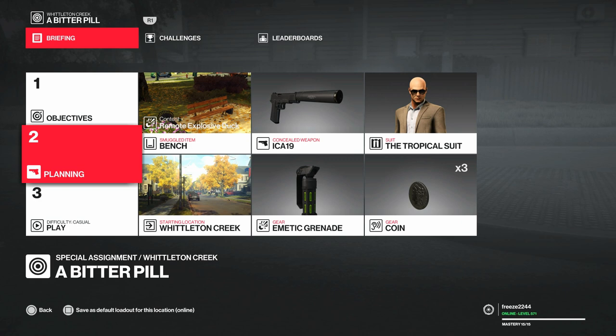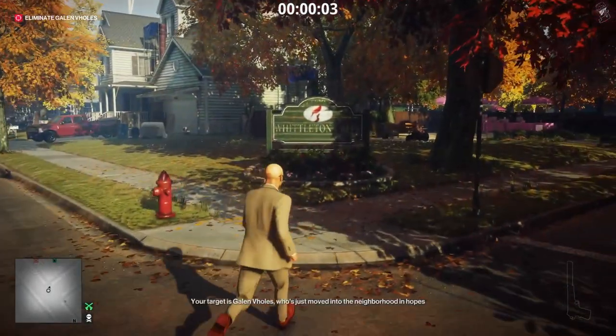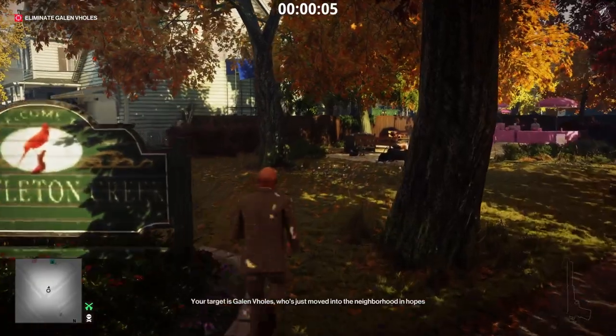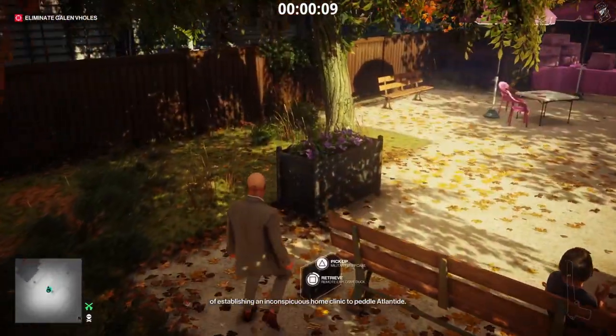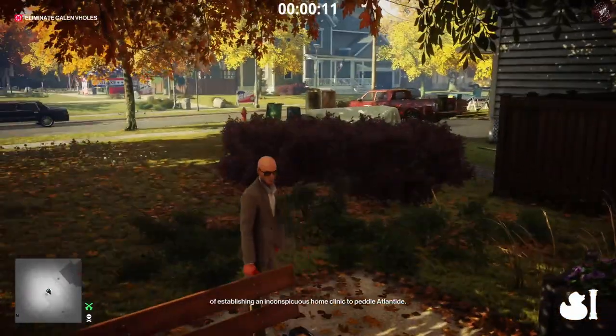We're going to stick it on casual mode, though it doesn't really matter what difficulty you put it on — this all works exactly the same. We're going to bring along the emetic grenade and the remote explosive duck smuggled at the bench location. You unlock the emetic grenade by completing the escalation recently released in Santa Fortuna, called the Merl Revelation.